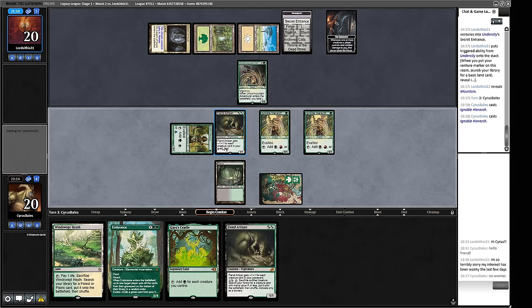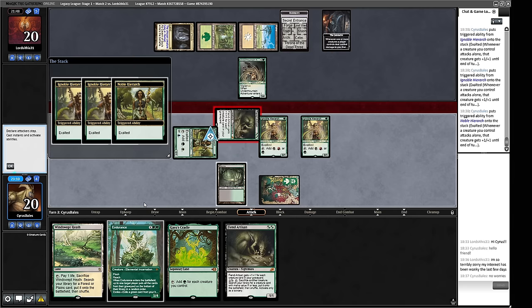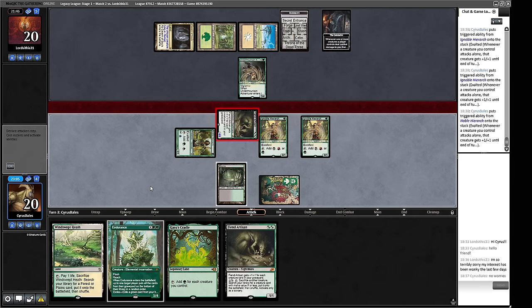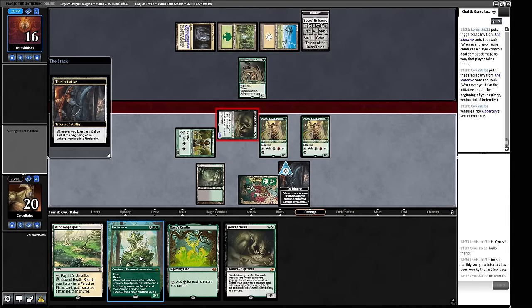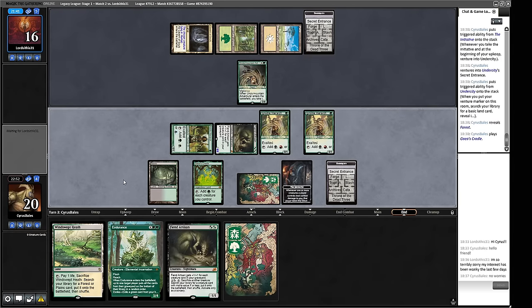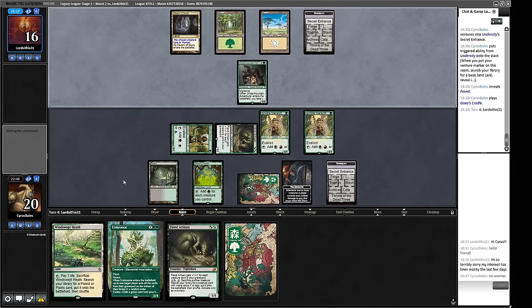Endurance can also block their creature without dying. Let's play Endurance and the Cradle — that's four mana from the Cradle, five, six, seven — we can do some pretty gross things next turn. There's a Ragavan. What am I worried about here — Minsc and Boo is pretty strong. Oh wow, they're just playing something really big — a Morlok where X equals four. Interesting. They're going to kill our Fiend Artisan in response, so we make ourselves an Endurance — probably not so little.